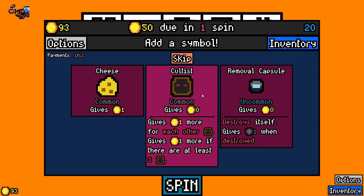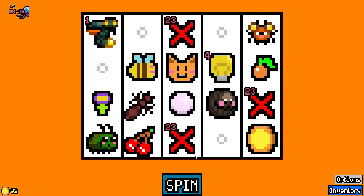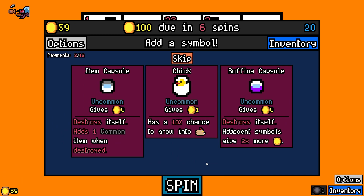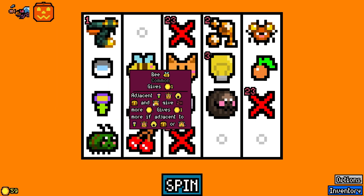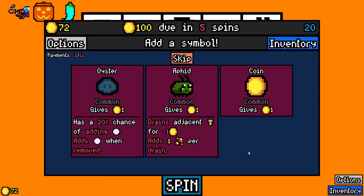This wild removal capsule — yay! I hope we're doing okay for the money... oh, we're doing fine. Item capsule all the way. Let's see, we'll try to get a toddler. Let's get the coin out of here — it's just not gonna be relevant. We got a pepper!